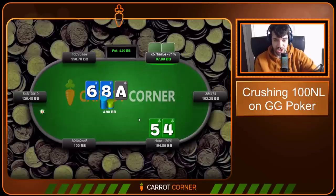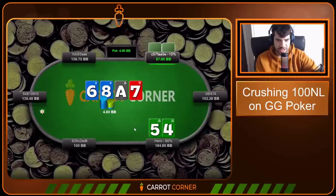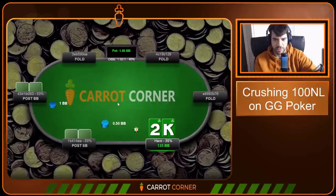So we're down a buy-in, but the session is about to get better — this is in chronological order guys. Ace-Eight-Six — gonna be checking a lot on this board. You can bet small at a low frequency globally on this board with your range. This hand can bet around the global frequency, maybe slightly more often. We decide to check back this time, make a straight, go for a large bet, and villain folds. What can you do? Blood from a stone.